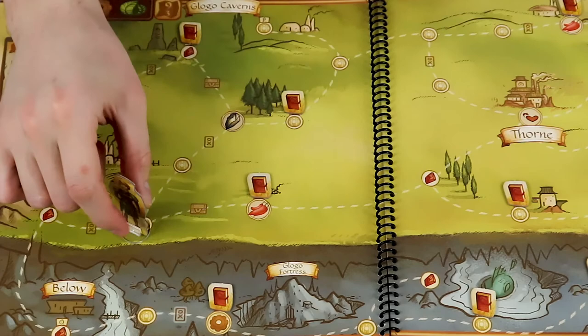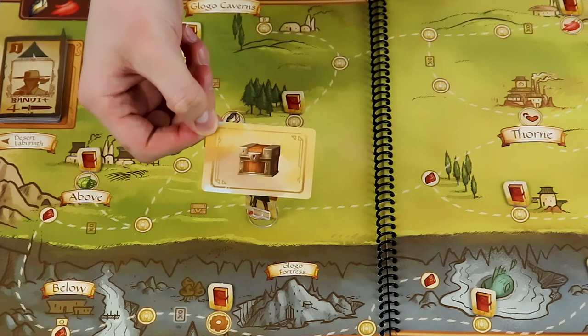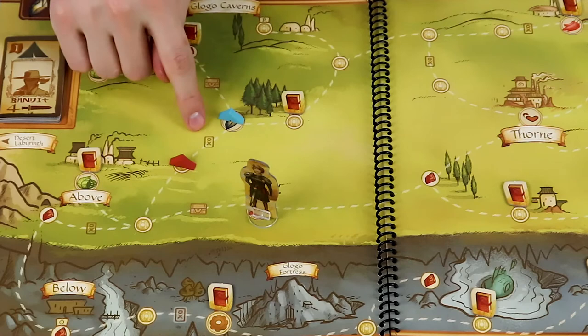If you pass over a treasure icon and have a pack bird, take a treasure card. If either a threat or treasure icon is ever enclosed by having a camp built on both sides, then the icon is no longer active. We'll cover how to build camps later.